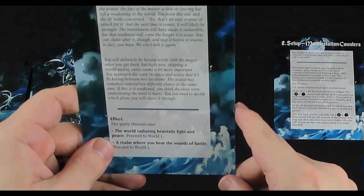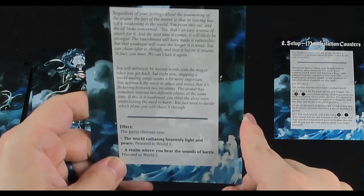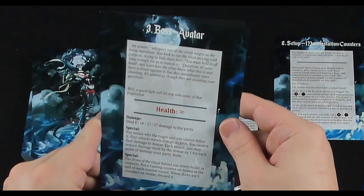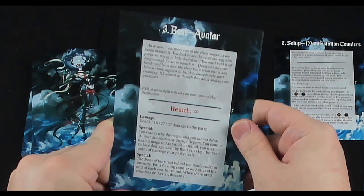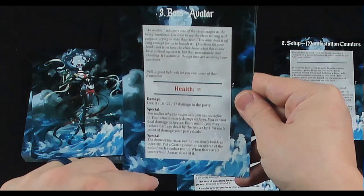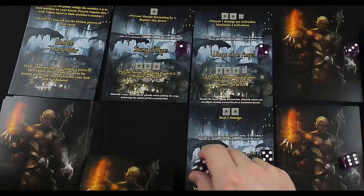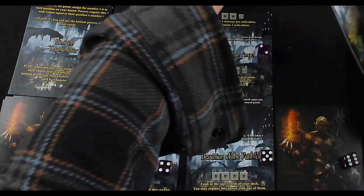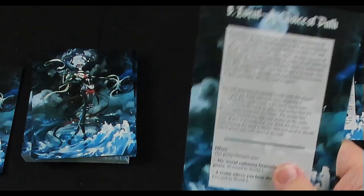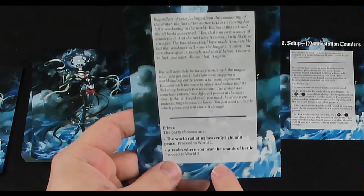The party chooses one: the world radiating heavenly light and peace (proceed to World 1) or a realm where you hear sounds of battle (proceed to World 2). Quick note — we should heal two after defeating that boss, so those two powers come back. We'll go for the heavenly light and peace — proceed to World 1.